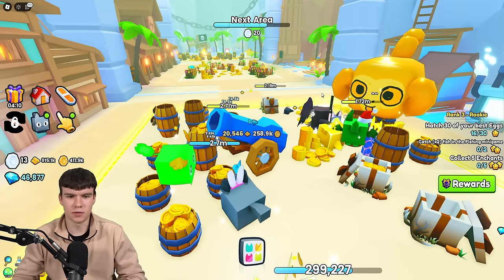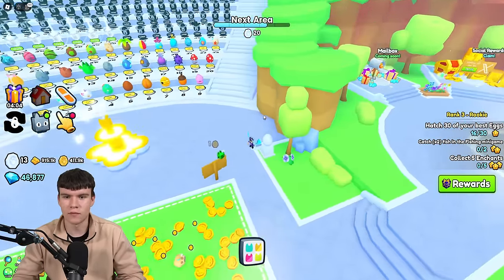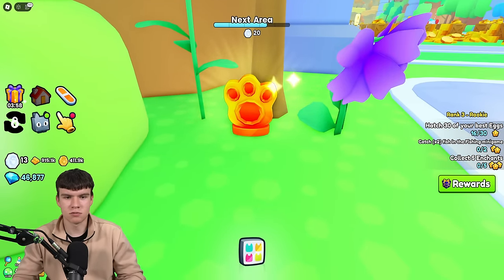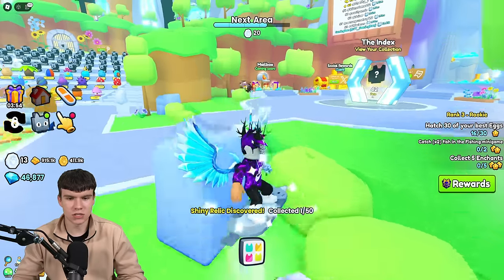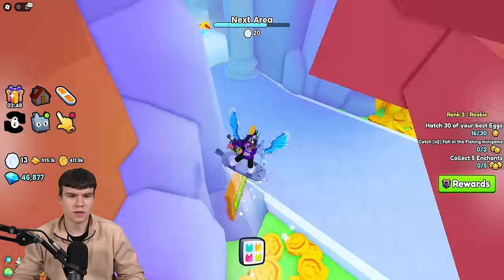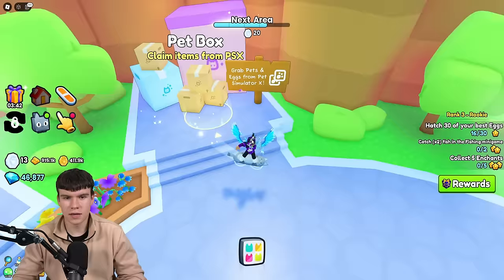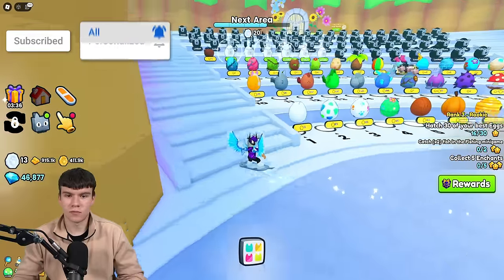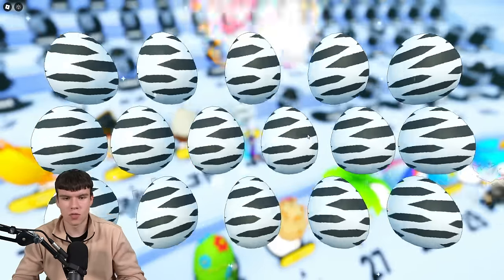So let's quickly teleport right back to spawn. Now, I'm not actually too certain what we get for completing this — what we get for finding all of these shiny relics. But I know we'll probably get something quite cool. This is what they look like — shiny relic discovered, collect one of 50. These are like little items hidden around the map, and they spawn in set locations. I'm going to be showing you all the locations right now.